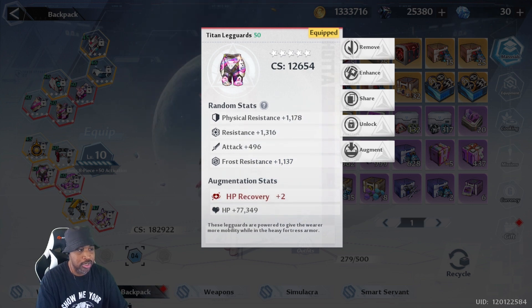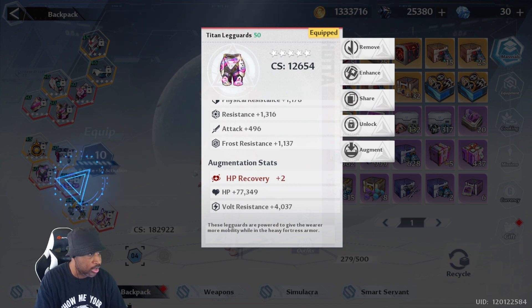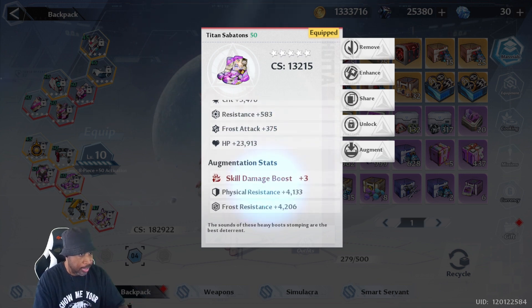Here I rolled four times into resistance and once into attack. Because HP wasn't the focus, that's where the augment stats come from — and having HP is generally just good. On the last piece I rolled four times into crit and once into resist, getting four rolls into physical and frost resist at 4k resistances. I'm rolling these gears from JO. The higher rolls you get into one stat and then augment, the higher your augment numbers are, which boosts your CS.